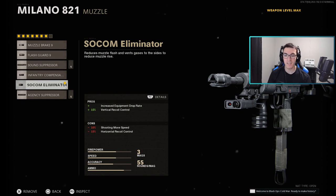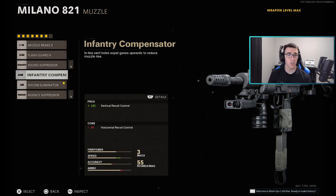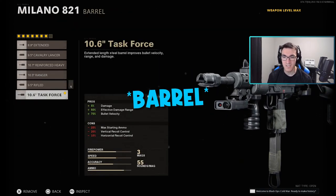For the muzzle, we have the SOCom Eliminator for increased equipment drop rate and the best vertical recoil control possible. This does reduce your shooting speed and horizontal recoil control. If you wanted a muzzle with fewer cons but still good accuracy, I'd recommend the Infantry Compensator — you get plus 12% vertical recoil control, but without the increased equipment drop rate. That said, it's not a huge deal since it's just equipment, not salvage — salvage is the big thing you want.